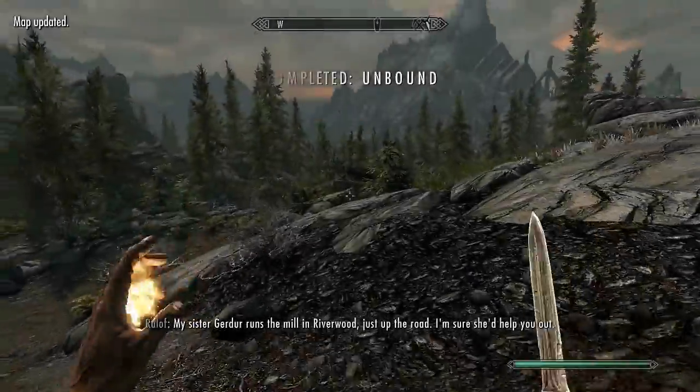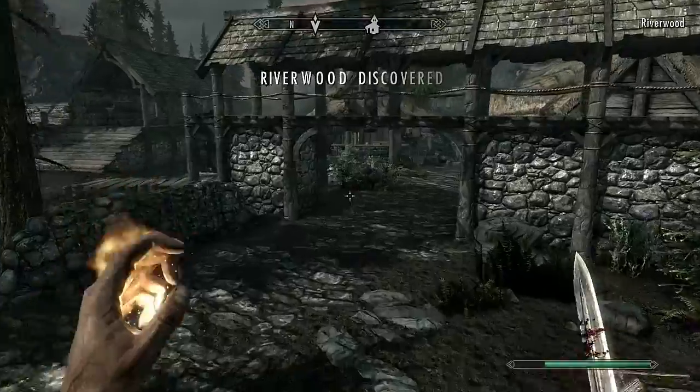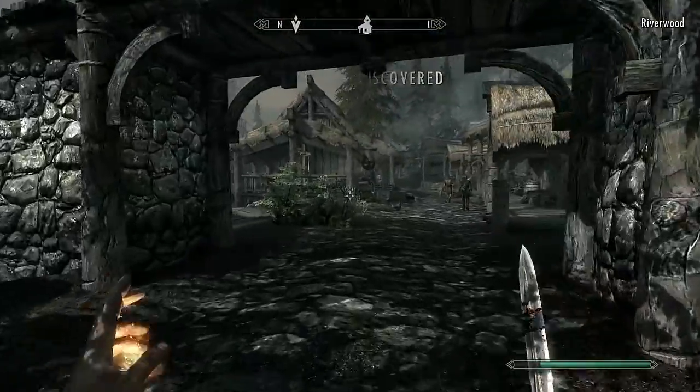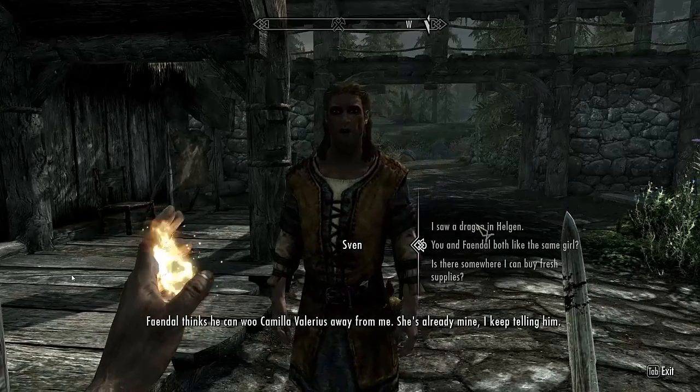After you escape Helgen from the dragon attack, you must venture forth to Riverwood, a quaint little town. After you do that, you must talk to Sven. He will give you a quest after you talk to him about Fendel and a girl.